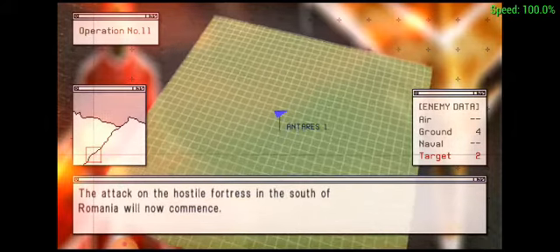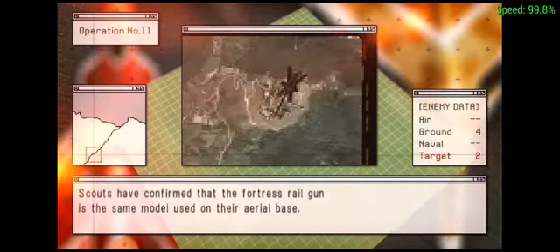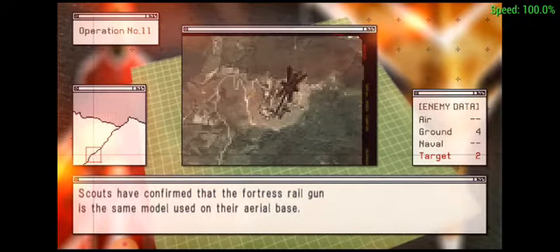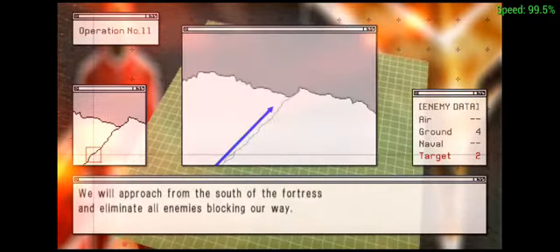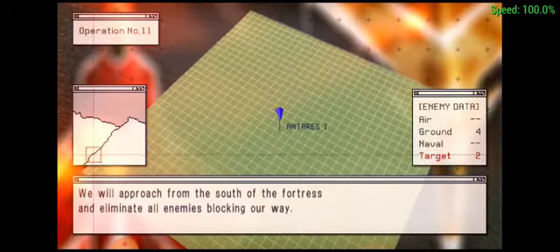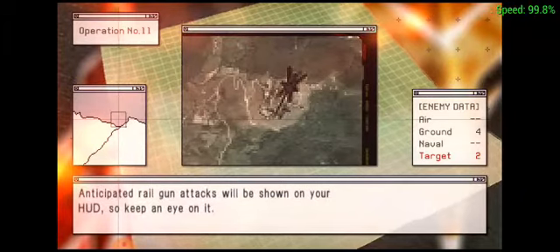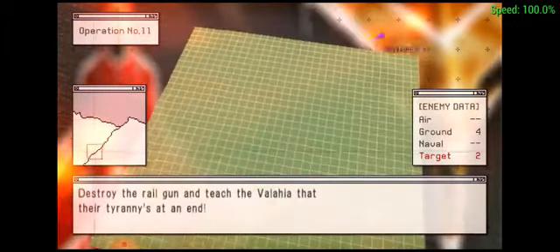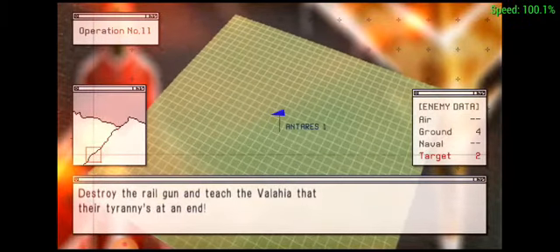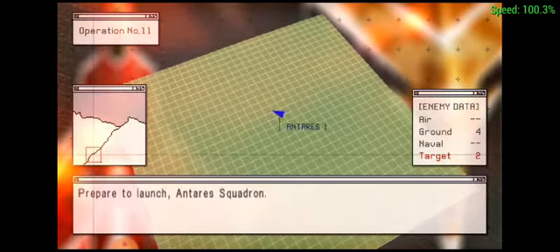The attack on the hostile fortress in the south of Romania will now commence. Scouts have confirmed that the fortress railgun is the same model used on their aerial base. We will approach from the south of the fortress and eliminate all enemies blocking our way. Anticipated railgun attacks will be shown on your HUD, so keep an eye on it. Destroy the railgun and teach the Wallachia that their tyranny is at an end. Prepare to launch, Antara Squadron.